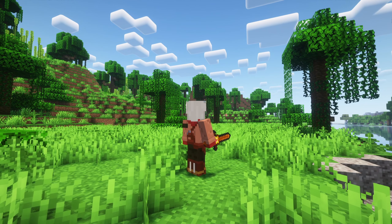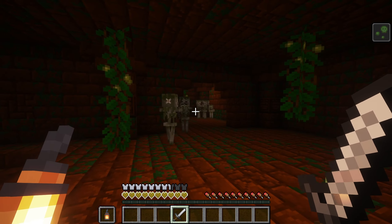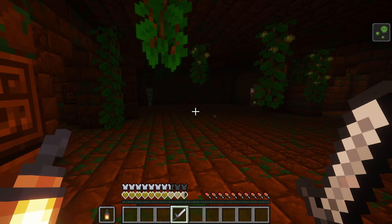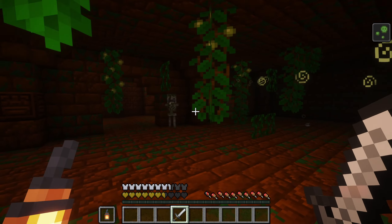Jungle zombies can spawn in the underground jungle biome and mossy skeletons can spawn inside the temple. Both of these mobs can inflict the poison effect on players if they are hit.